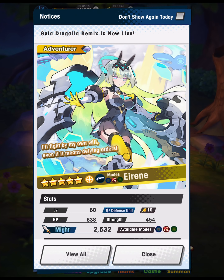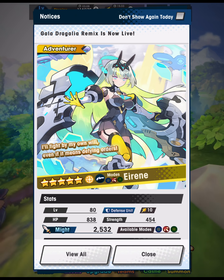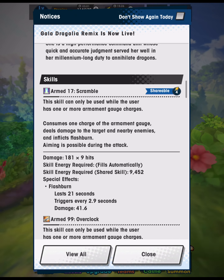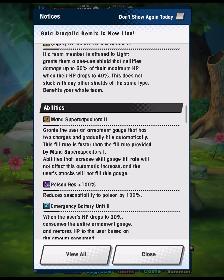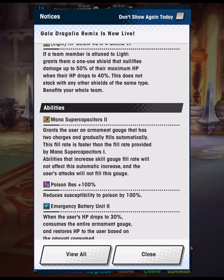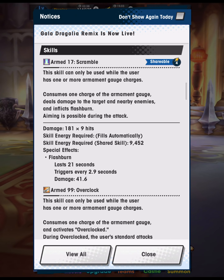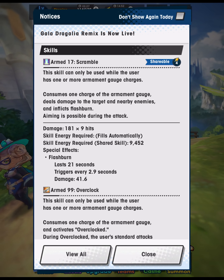Irene is a close range mana caster. Typically there's only been one other one — Yoshitsune — but so far they've focused on basic attacks being the primary source of damage, and Irene is no exception. Both of these characters work with a mana super capacitors 2 ability, which gives them an armament gauge. The gauge fills up passively over time and can have up to two charges. In Irene's case it fills up at a rate of 10% every one second, and you use those charges to use your skills.